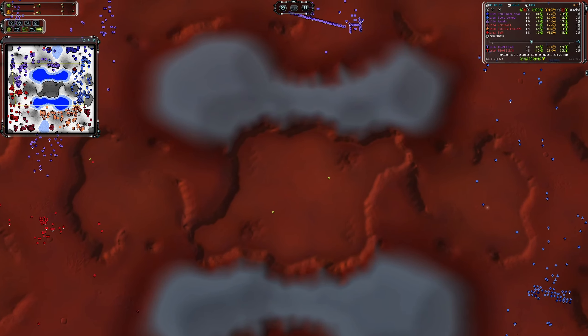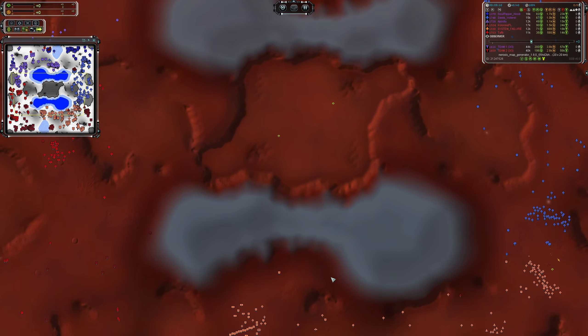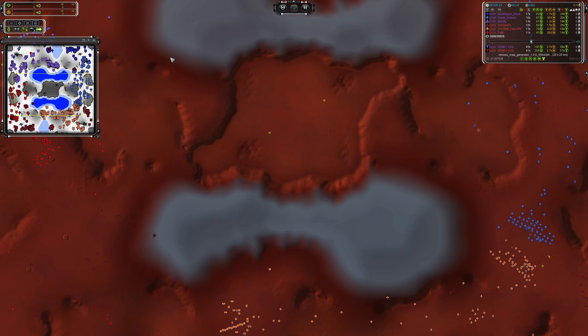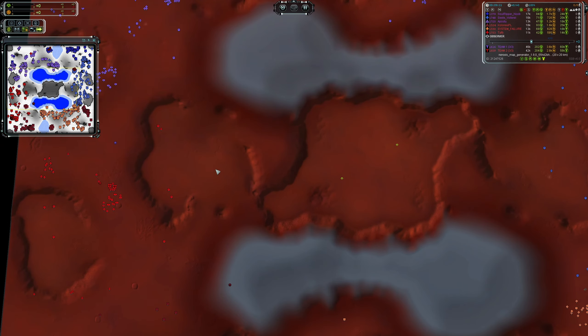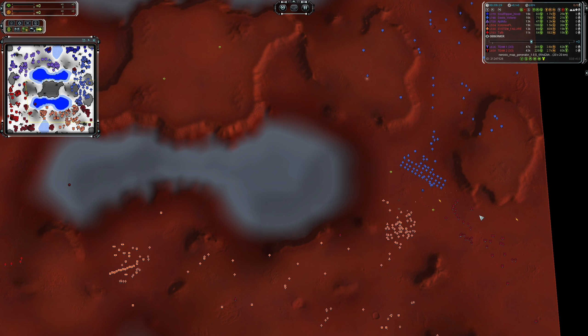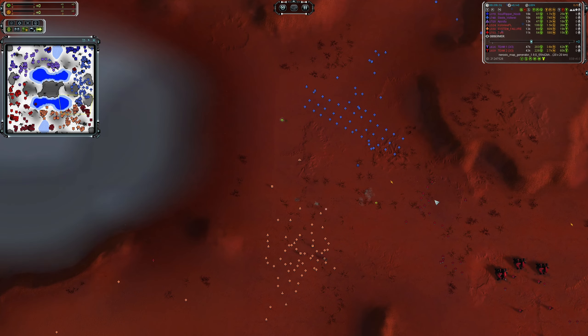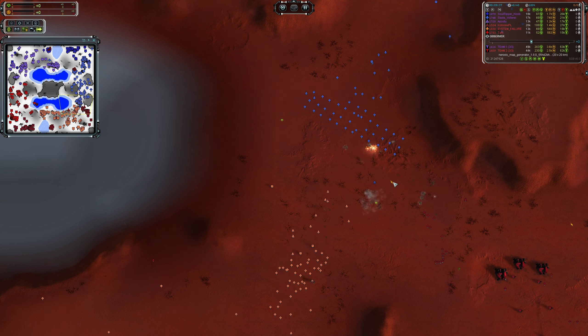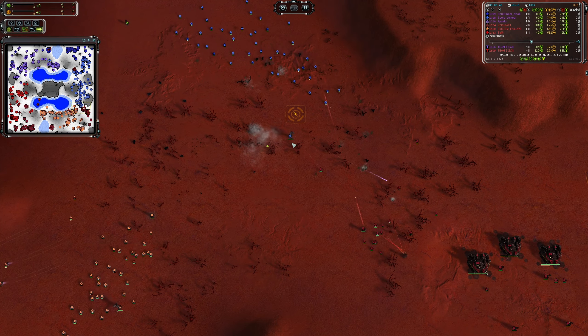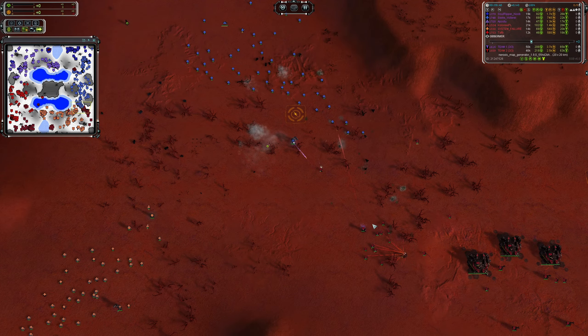Tactical missile launchers on that middle plateau could be deadly — TGS agrees. It's something both of us slack on: I forget to build them and I forget to defend against them. Truly the forgotten unit — they really shouldn't be forgotten. You'll lose a mex and just stare at the crater wondering what happened.